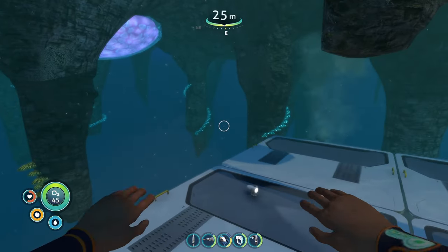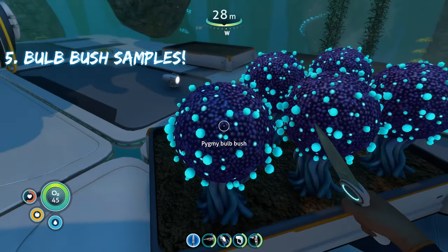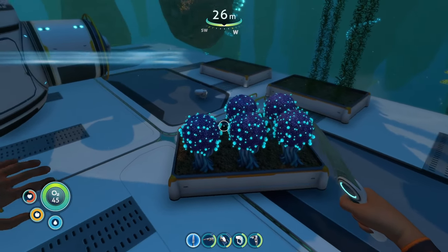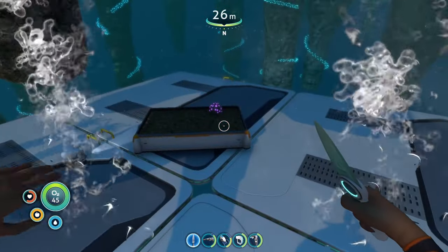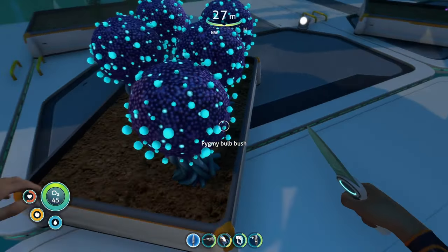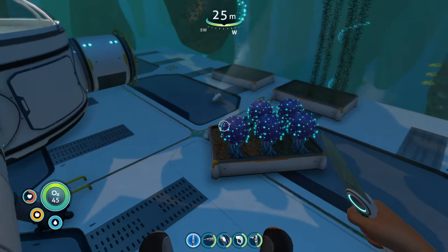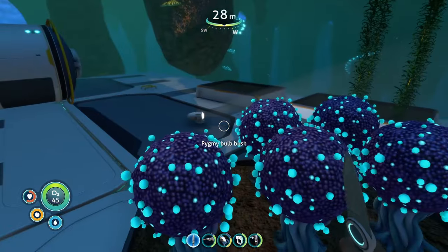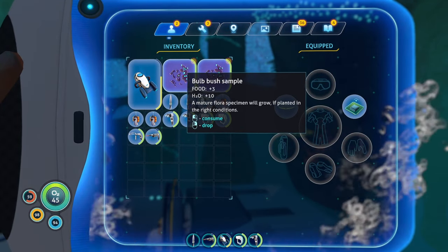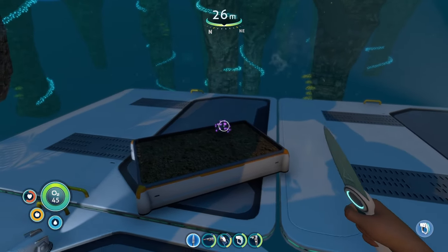The next plant is the bulb bush sample. Bulb bushes are similar to creepvines and gel sacks in that they're used for crafting, but they're only used to craft one specific in-game item that you need to beat the game — no spoilers. As far as food goes, bulb bush samples only give you three food, but they give you ten water.